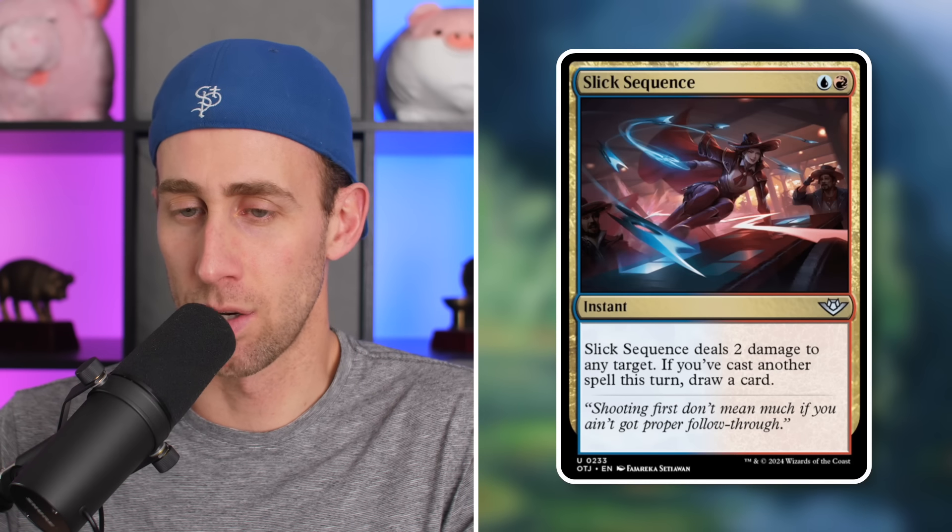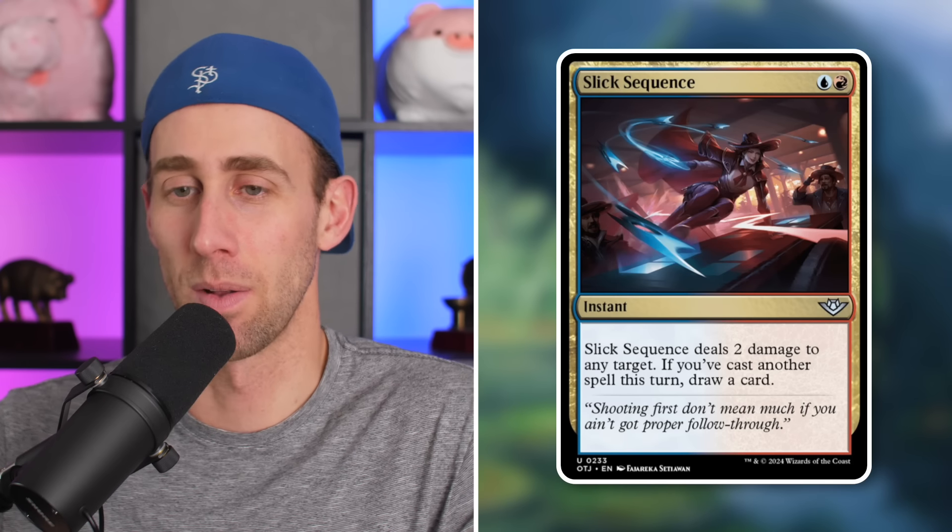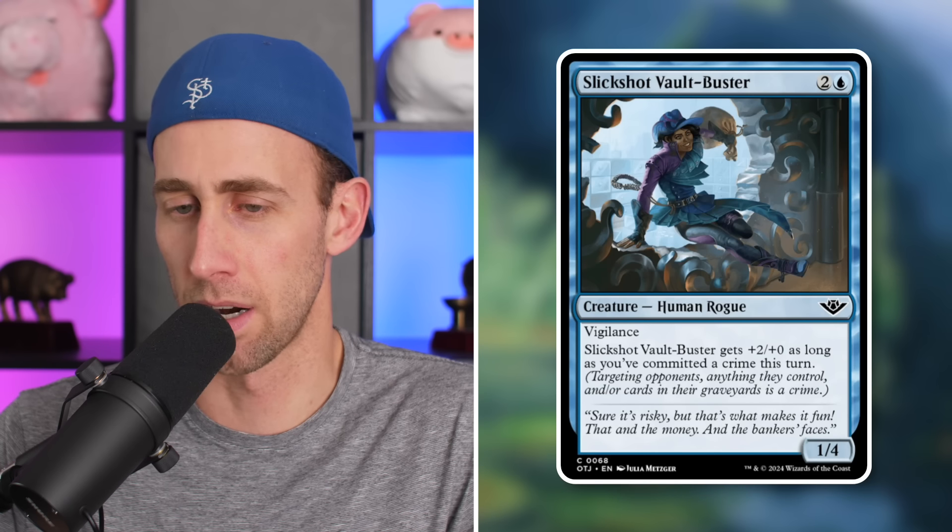Next up, Slick Sequence — instant for 2 mana: deal 2 damage to any target; if you've cast another spell this turn, draw a card. Basically a 2-mana Shock that cantrips as long as you're casting another spell. Typically you want to deal more damage than that in Commander, so I don't think this sees much play. Next up, Slick Shot Vault Buster — a 1/4 Human Rogue with vigilance for 3 mana and blue. Plus 2/0 as long as you commit a crime this turn. Definitely a limited card.